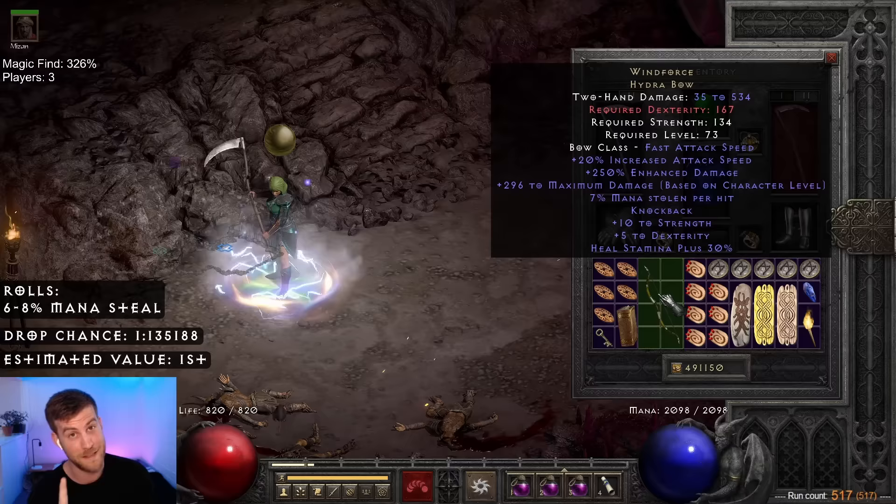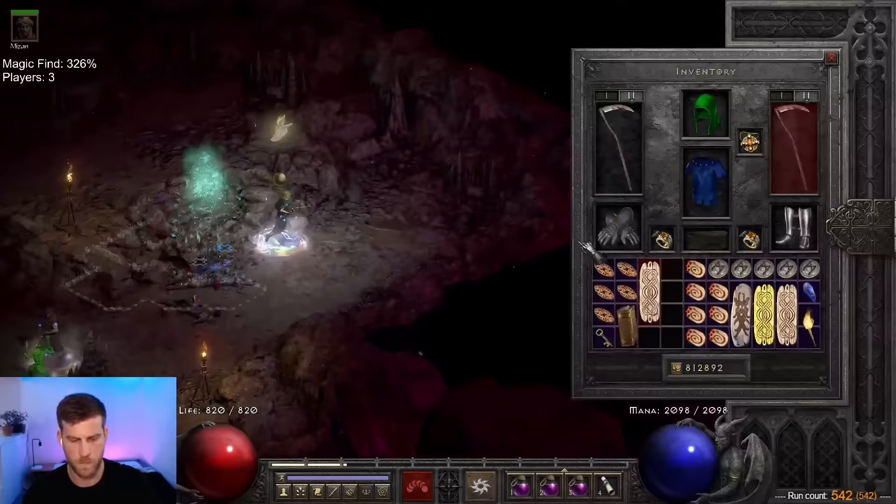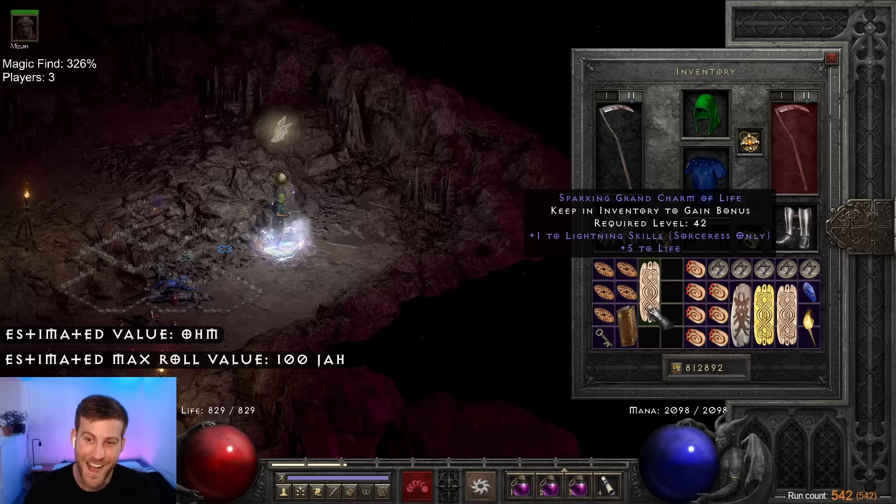Quick math. Run 542 brought us a lightning skiller with a baby bit of life. As you probably already know, these can roll up to 45 on the life — and if you're ever lucky enough to find one, well, then you're rich.